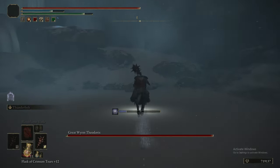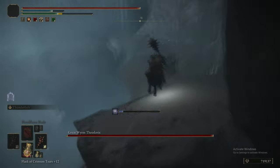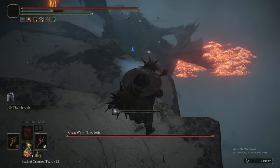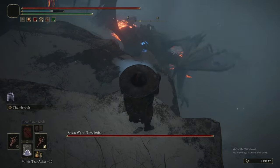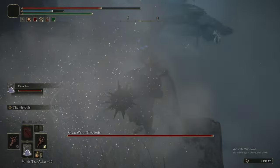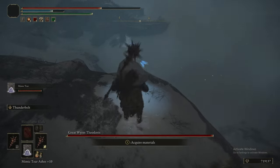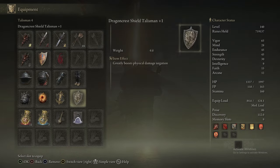Even at 60 Vigor, he can almost one-shot you, which is why we're going to spam Lightning Bolt at him from up here on this ledge. This is actually more than enough to take care of him. It's great that there's this ledge, because otherwise he is very tough — he can just kill you out of nowhere.